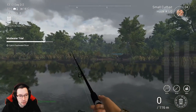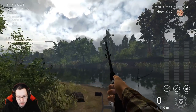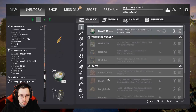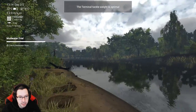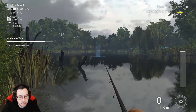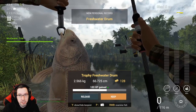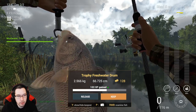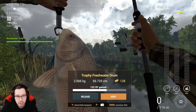Now we're going to go over to where I caught the freshwater drum, which was over here. Come down to this spawn right here, swap out to your lure rod and put on the jig head and the shad. This might take a while — you're going to get some bass doing this too. Just come to the left here, come to the rock, and literally just cast out, and you will get it. This actually went a lot quicker than I thought — maybe my third or fourth cast, and I ended up getting a trophy freshwater drum. Took me a little bit to reel in, but a lot quicker than the first time I ever did this.